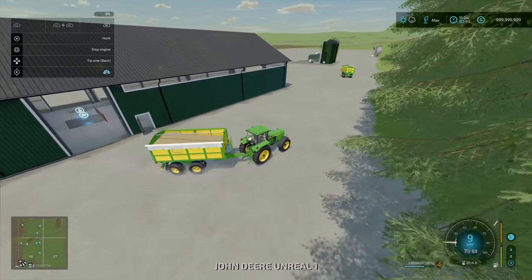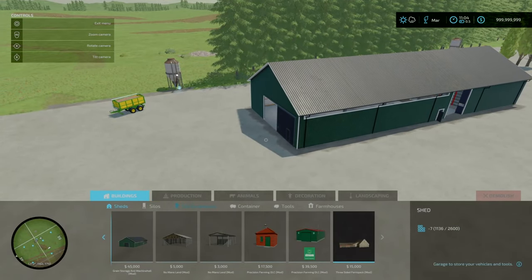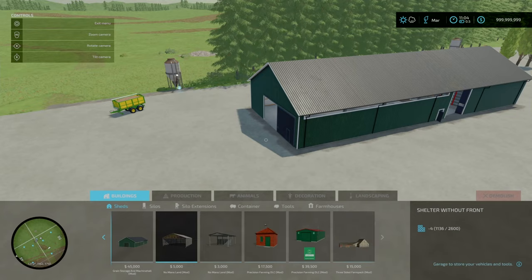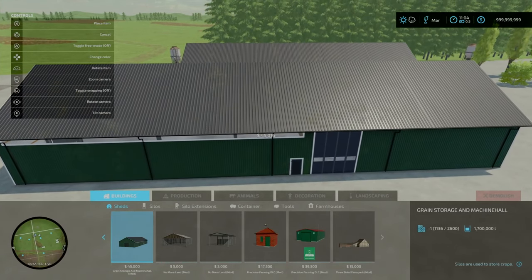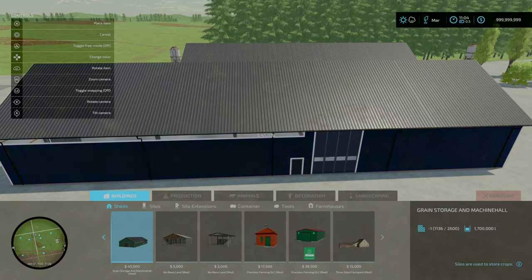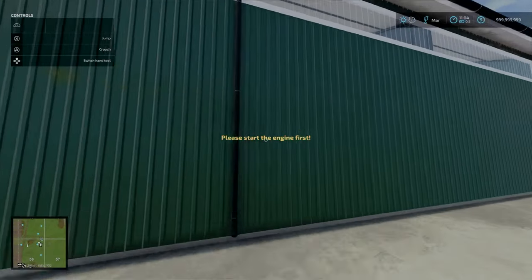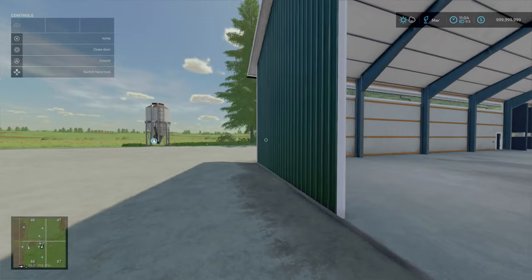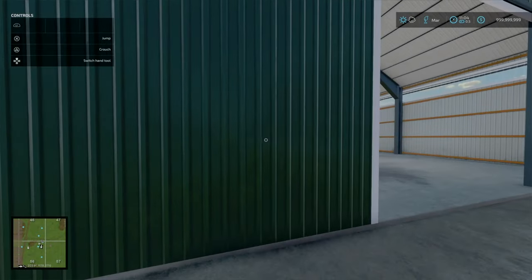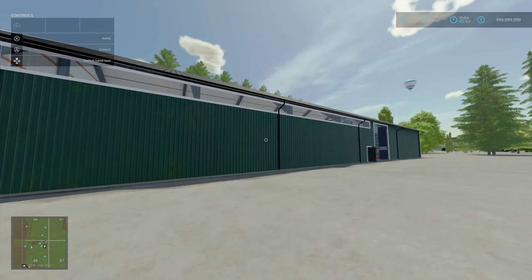You'll find this under build mode, and on the mod hub it says category silos but it is under sheds. $45,000 to place, $150,000 upkeep. It's got 15 different colour options. Overall not too bad. Very modern look. This would be suitable for more of an American map, but even a British map this could fit in depending on the map. That is the Grain Storage and Machine Hall by NoobFrax.